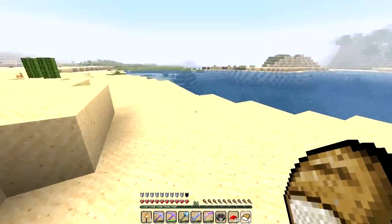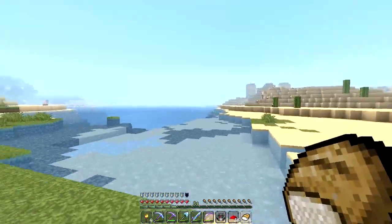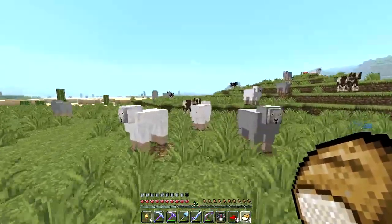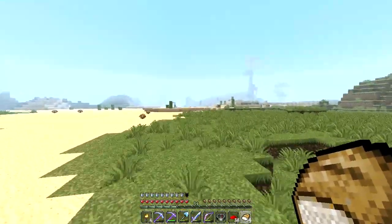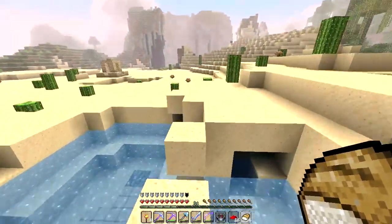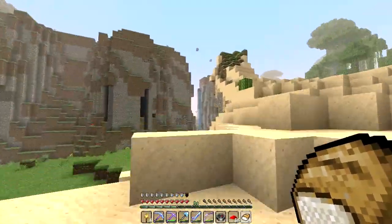We will be returning to the mini mole hole at some future point, but we have a long ass way to go home. This is just a beautiful area - really nice. I think we're gonna have to consider building a railway network all the way out here from the mole hole. There are so many different biomes and some really cool canyons on the way. This is gonna take a while so I'm going to kick this into fast forward mode - see you on the other side.